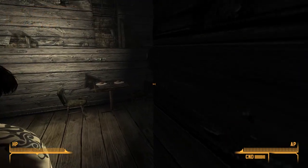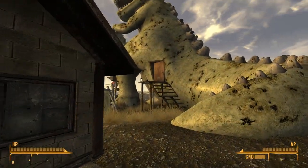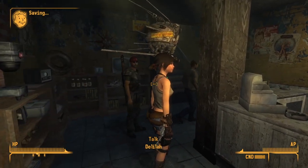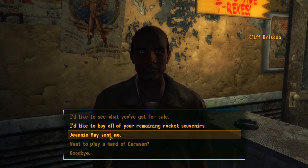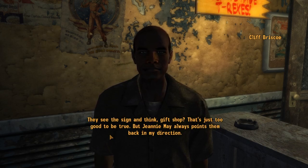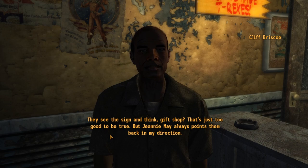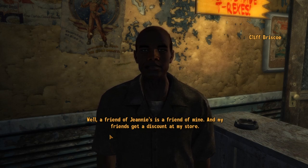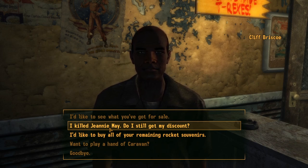Man, he really wanted to get back to bed — just running his butt off to bed. Let's ship to Novak here. Welcome back — can I get you anything? Yeah. Jenny May sent me. Bless her. Seems like every traveler I get in here tells me the same thing — they see the sign and think, 'gift shop? That's just too good to be true.' But Genie May always points them back in my direction. A friend of Genie's is a friend of mine, and my friends get a discount at my store. Yeah, but I killed Genie May — do I still get a discount?